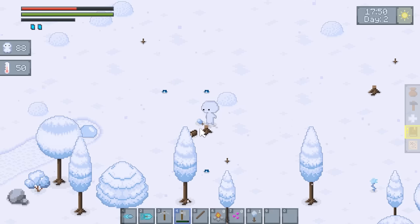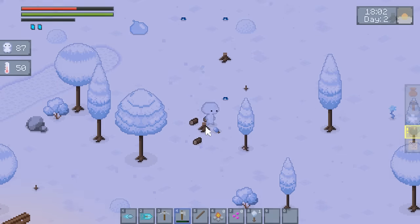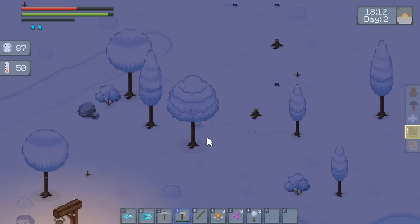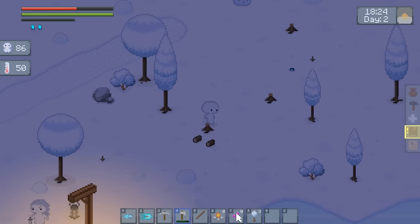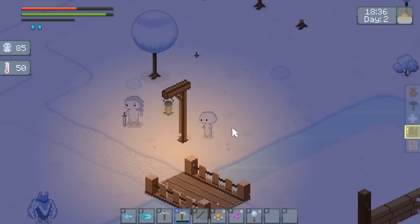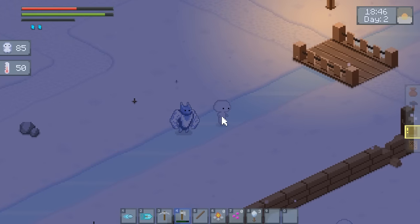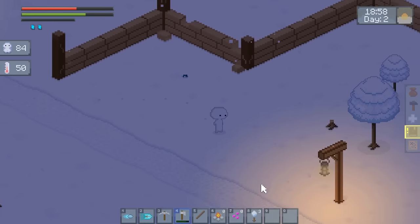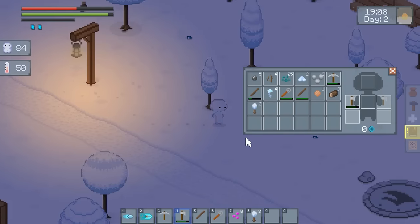I wish tools were maybe a little bit easier to use in this game — like if you just clicked on a tree and your character would automatically use the axe. Games like these are always kind of hard to diagnose. What's this? Are you friendly? Well, it doesn't look unfriendly, so I guess that's a benefit.